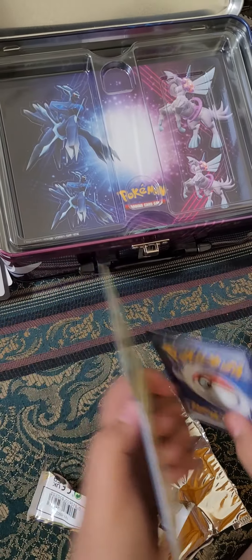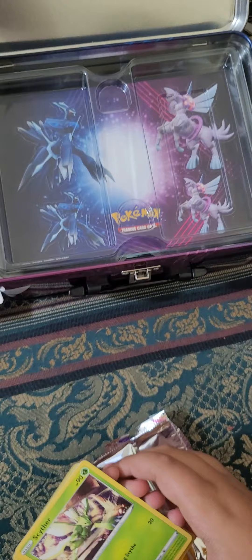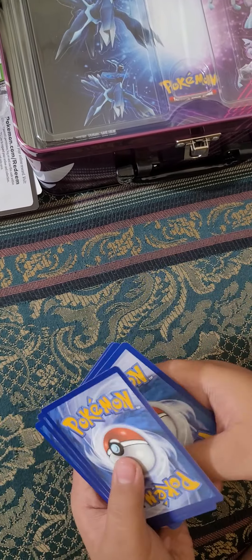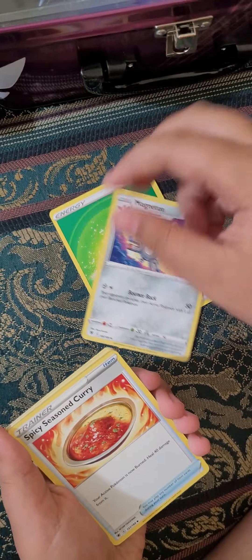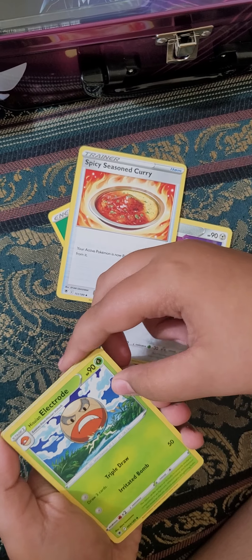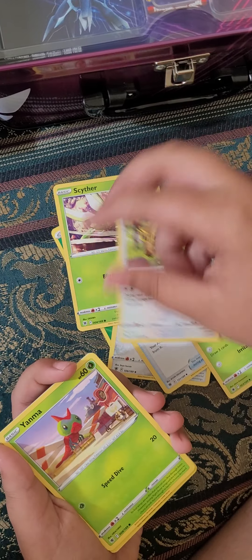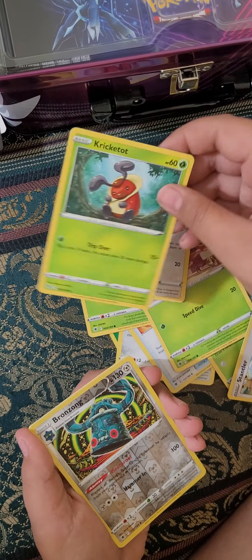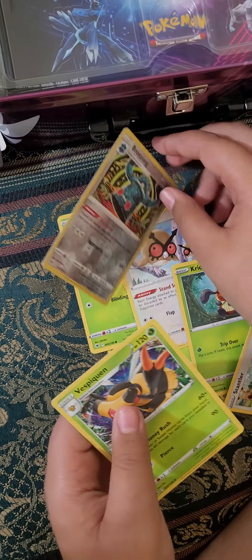Sorry guys, I mistakenly made a mistake. This is a code card and we are gonna pull four cards from the back — one, two, three, four. Energy, energy. Manathan, Spicy Season's Curry — he's wearing electrodes. Cinder, Chandler, Yanma, Yanma, Hoothoot, Cricket Toad, Bronzong — and in three, two, one.